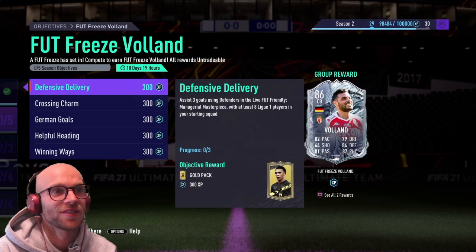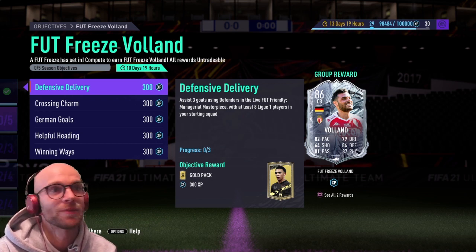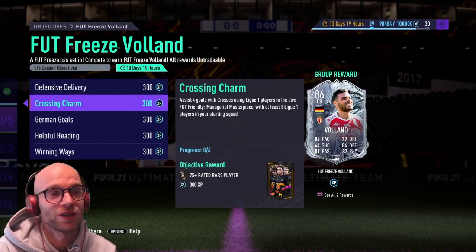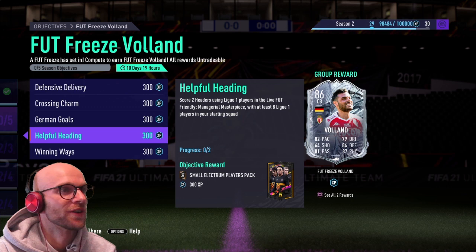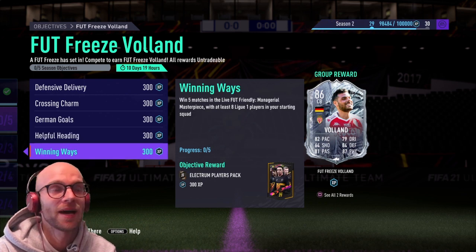Let's take a quick look at the objectives. Assist three goals using defenders — you can use Opara for that, put him in the midfield spot instead of Rene Adelaide and he'll be fantastic for assists. You need to assist four goals with crosses — Gelson Martins on the wing has phenomenal crossing. You also need two headers using Ligue 1 players — Mbappé is very good for that. German goals: you have to score eight times with German players, and that is the main problem. Either Volant or Amin Younes are your options.